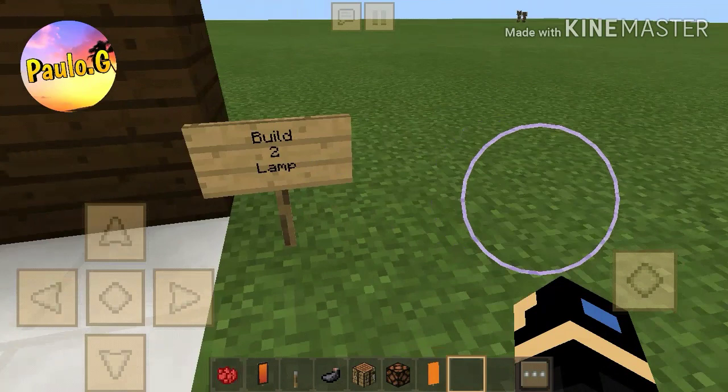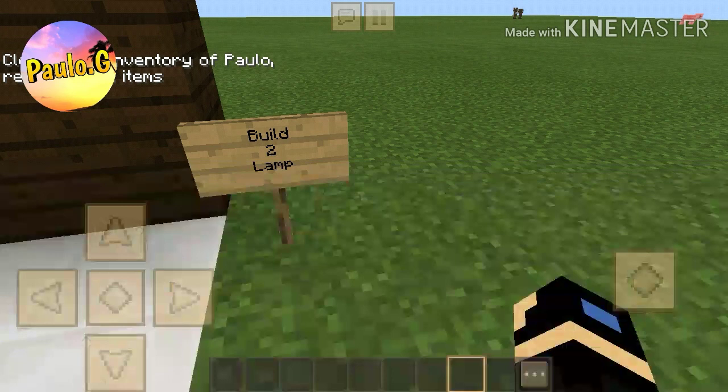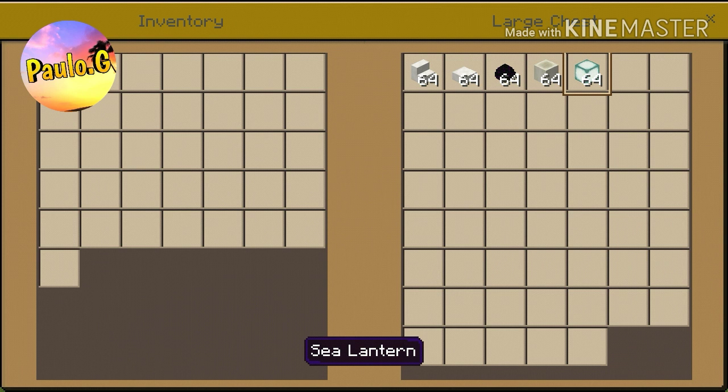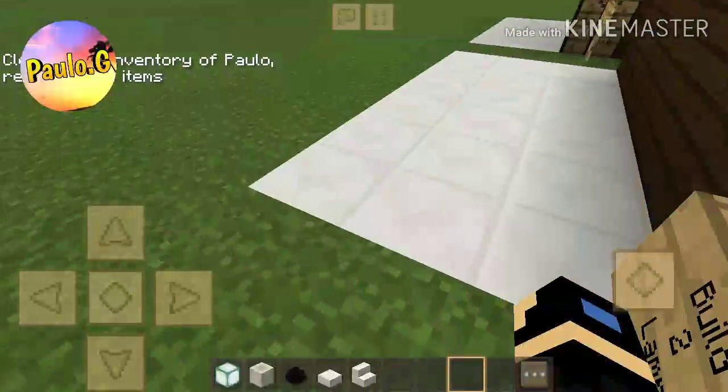Now we are on to build number two which is a lamp. A lamp doesn't require a lot but if you are in survival it's gonna take you quite a few things, including a dragon egg which is not easy to find. You're going to need a sea lantern, a bone block, a dragon egg, some quartz slabs and stairs.